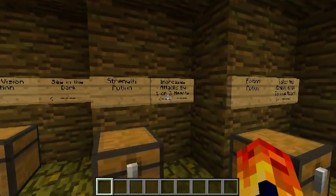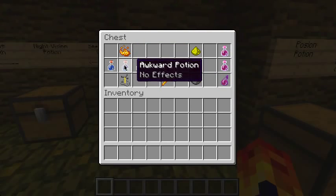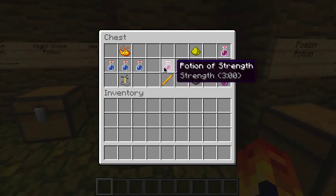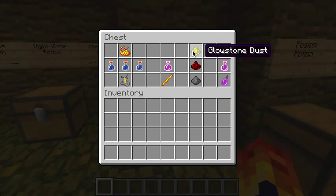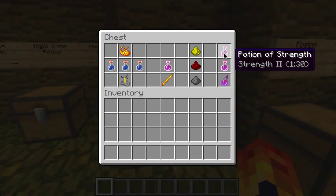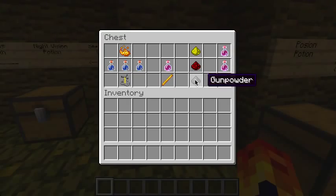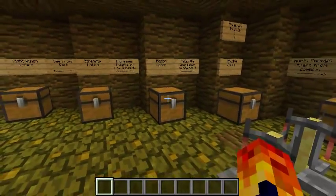The strength potion increases attacks by 1 or 2 hearts. You need a blaze rod — these are found from blazes in the nether fortresses. Put it in the crafting table and you'll get 2 blaze powder. Blaze powder with awkward potions in a brewing stand gives you a potion of strength. Adding glowstone makes it more powerful but shorter. Adding redstone makes it last longer. Gunpowder makes it into a splash potion you can give to a group of people.